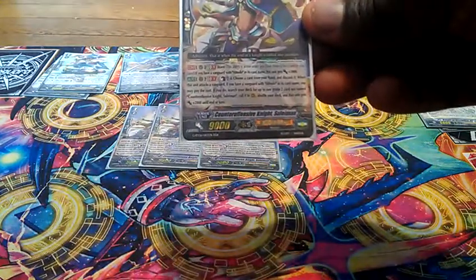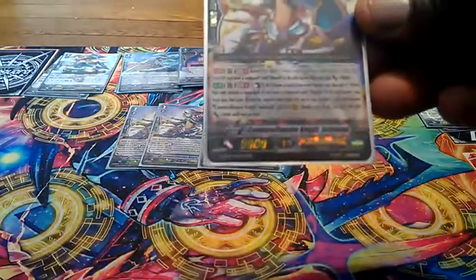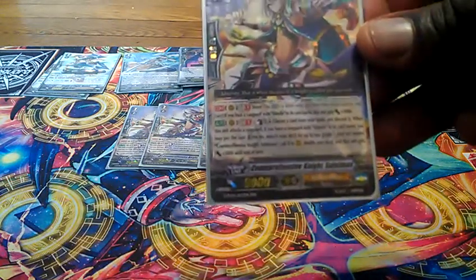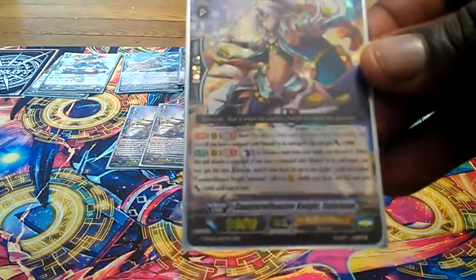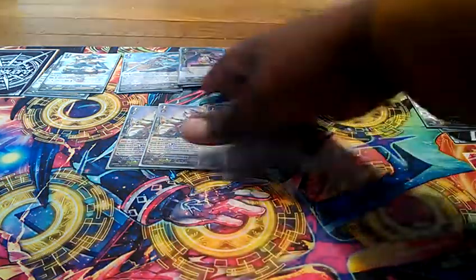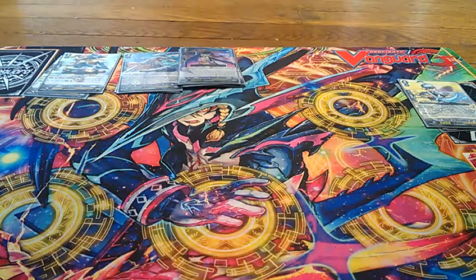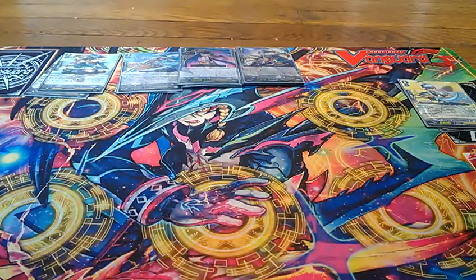Sullymon's ability: Continuous GB1 Brave — if you have a Vanguard with Alt Mile in its card name, he gets an extra 3k. His second ability: Counter Blast 1, and choose a card from your hand and discard it. When this unit attacks a Vanguard, if you have a Vanguard with Alt Mile in its card name, you may pay the cost. If you do, search your deck for up to 1 Grade 2 not named Counter Offensive Knight Sullymon, call it to Rear Guard, shuffle your deck, and that unit gets an extra 2k until end of turn. So you can literally just combo — call Sullymon, then Levarit, then Sullymon, then Levarit — for many multi-attacks, along with your new Fetus's skill, which basically wrecks.